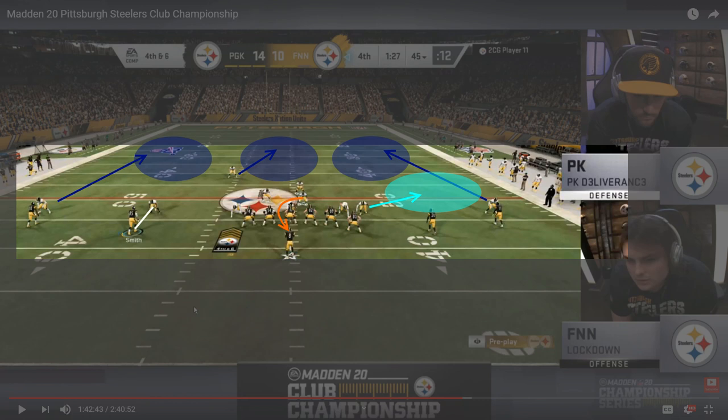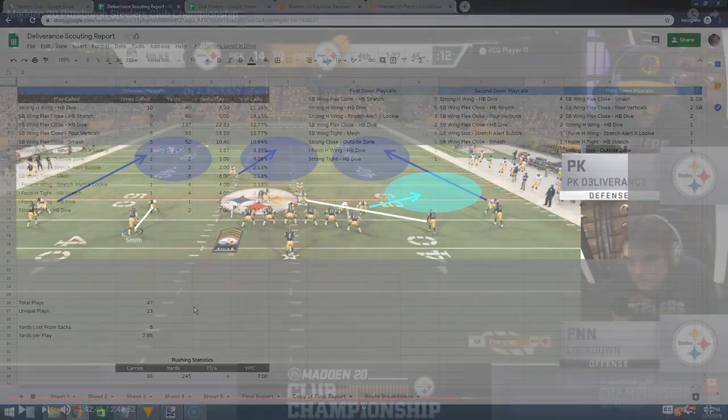Something I want to highlight are the adjustments he made on this play. The first big thing was not rushing Shazier — for the first time all game he went with a three-man pass rush and manned up Shazier on the halfback in the right slot, Clinton Portis.